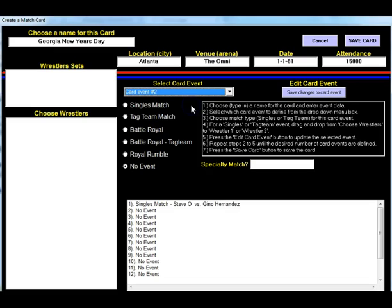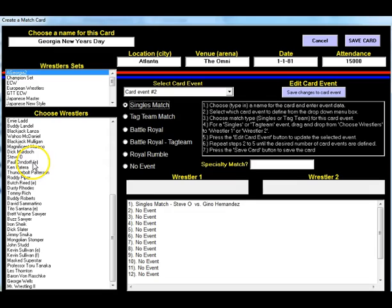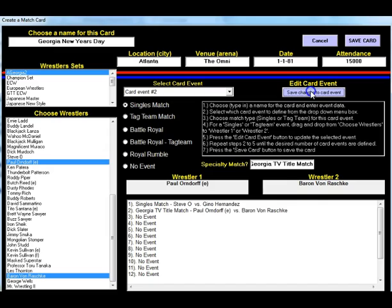For the next match, we'll go to the second event and make it a singles match again. We're going to have the early Paul Orndorff challenging Baron Von Raschke. You can enter details of the match — if it's a Texas death or whatever you want to call it. This is a Georgia TV title match. We'll hit Save Changes and that takes the second spot.